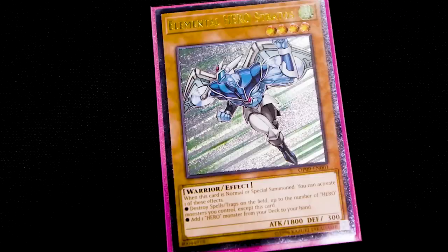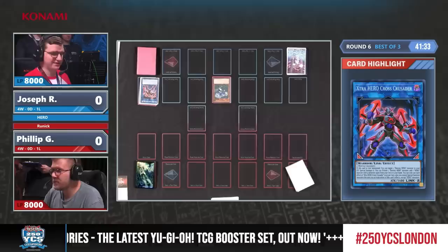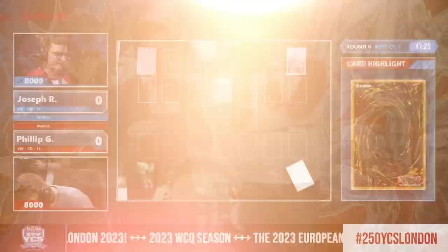We're Normal Summoning Stratos. This card's unbelievable, and now is a critical piece of the combo. It gives you the flexibility to go into incredibly powerful negators like Destiny Hero Plasma, or ways to turn off your opponent's power spells in Destiny Hero Dark Angel. It seems as if it was a link summon, but it used the Enforcer to just pop itself in the link. Right, because you need 3 to activate the Dark Angel, and now the lock is in play.